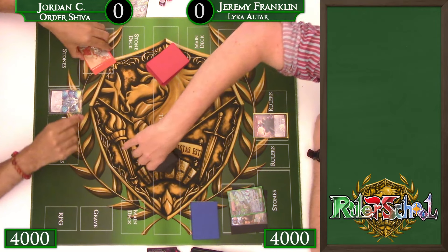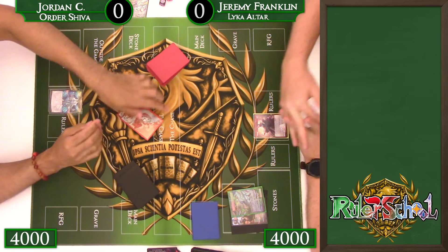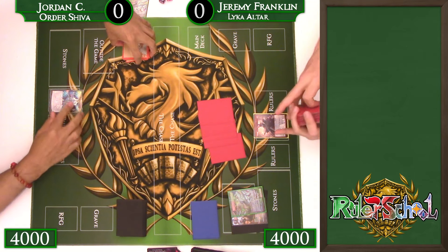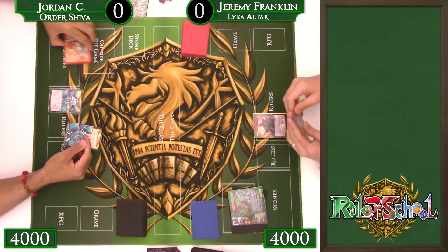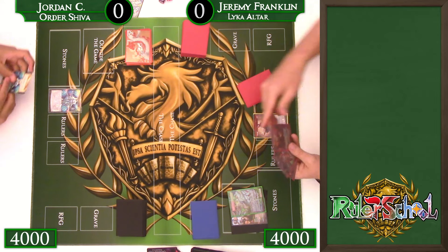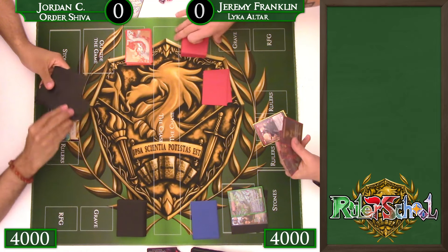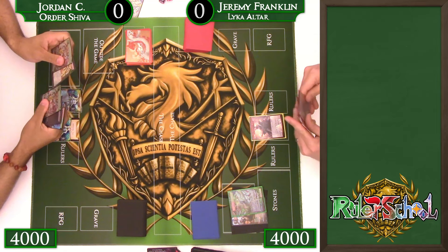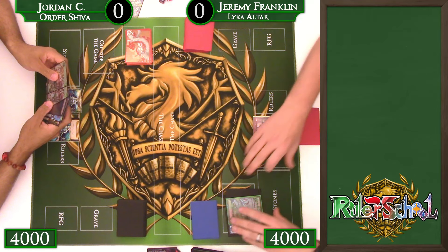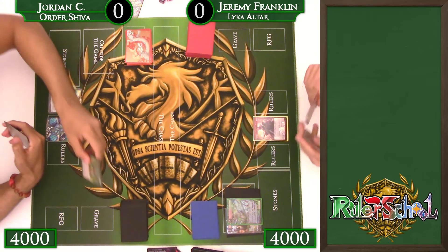Jordan, one of my locals on the left, is playing his Order Shiva list making use of Agni and Rudra, which is already a big hurdle for Laika dealing with the fact that her board is mainly very small things. So Rudra will wipe my board very quickly. This Laika list is designed by Niamh Valenken, who has done excellent work for the channel and topped some events. It's the most refined Laika engine I can find, with Altar in the back pocket to spam out a board quickly and get an Electra out of nowhere to close out the game.